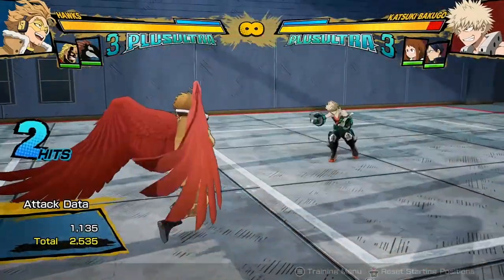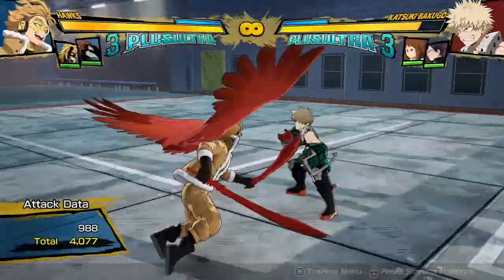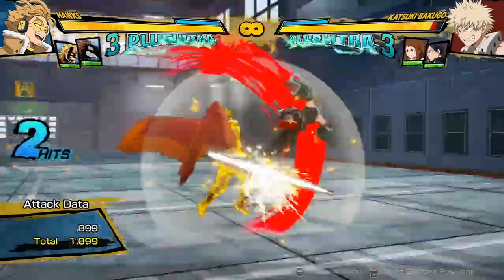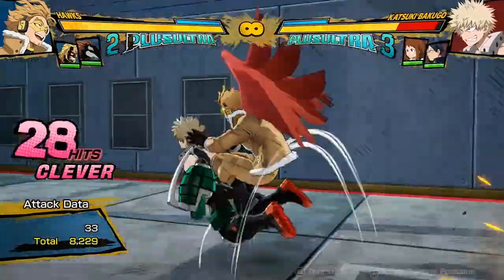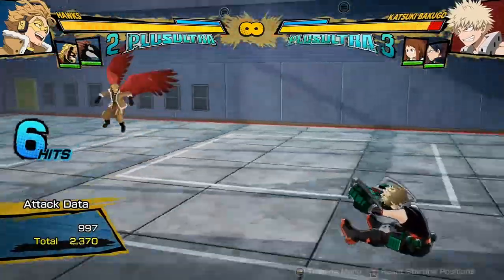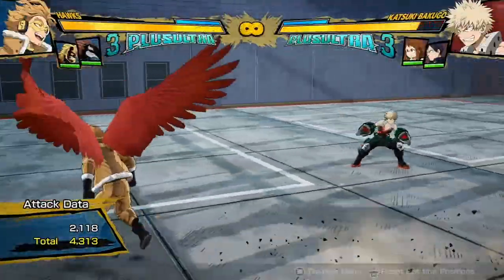His yellow attacks are pretty good. This one is a double-hitting attack that leaves the opponent spinning for a long time before they fall onto the ground, which means you have a long time to cancel into other quirk buttons — even if you do it really late, you can still get buttons off of it. Since you can cancel them into other buttons, you can use them both as combo extenders. His other yellow attack is another multi-hit attack you can cancel into other buttons. Pretty basic yellow attacks.